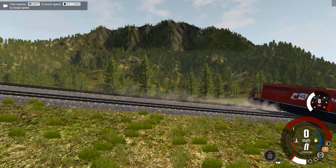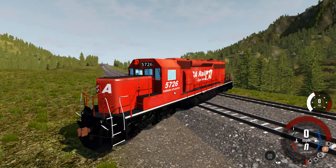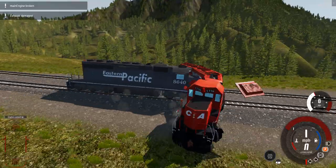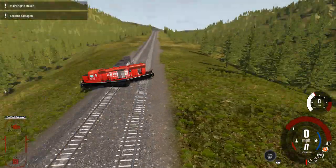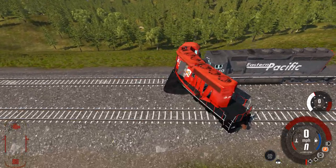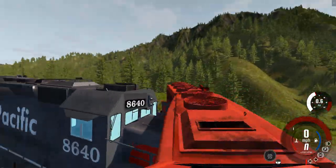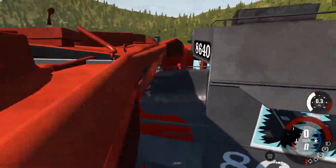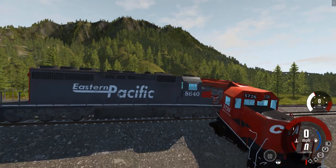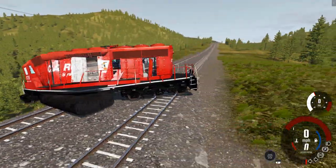Now it was bound to happen — we definitely have to check out what happens when you hit a train with a train. Maybe the universe will implode, we'll find out. So here is locomotive 5726, and unbeknownst to it, another locomotive is heading down the track. Here we go — this is the moment. Boom! That locomotive on the track is now banana-shaped and is no longer going to be in service — it is completely ruined. Surprisingly, the front of the eastern pacific locomotive is fine, although it's definitely screwed up a little bit. The locomotive can still run, although it is arched downwards here, so it would probably have to be scrapped. And the CA rail locomotive is definitely done for.